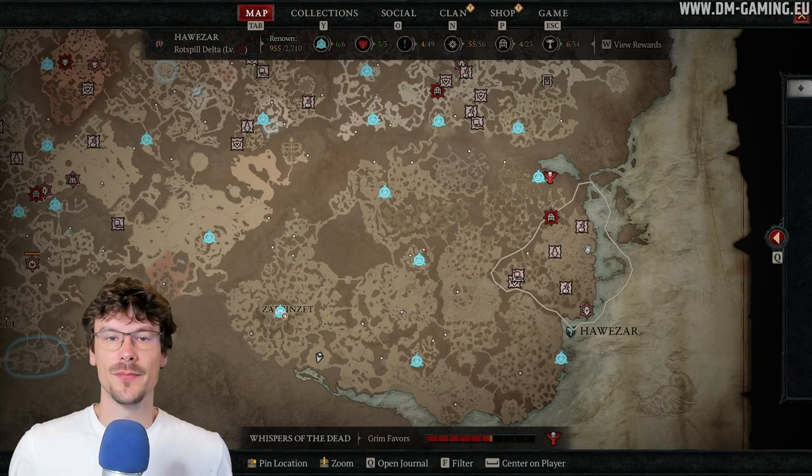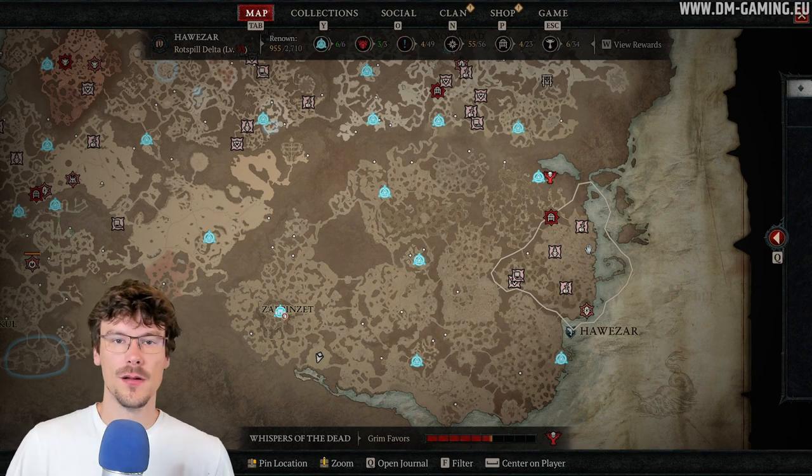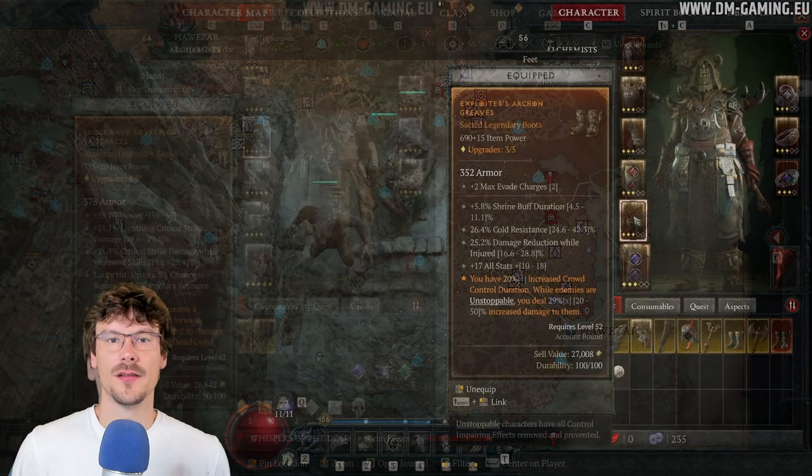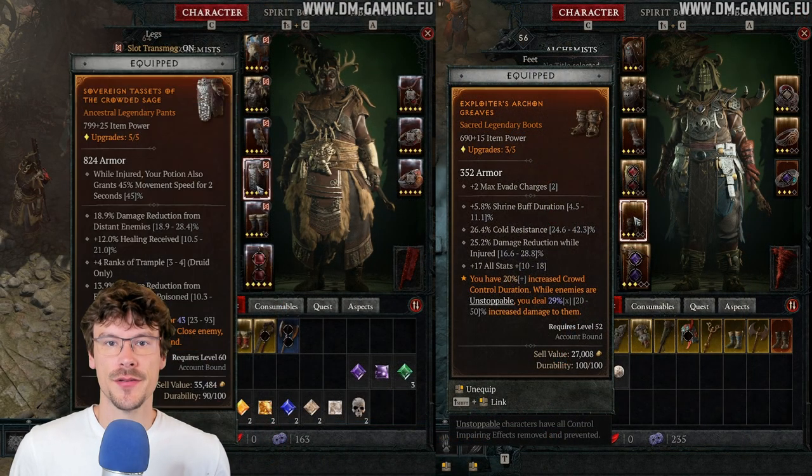The last method is the whispering tree. You can complete its activities to gain ancestral items. Sometimes you'll be blocked by a boss — that's okay, just move on to the next activity. You'll also have other players there doing the whispers, which makes it faster.